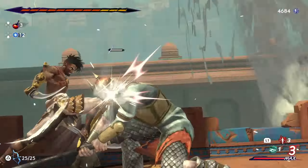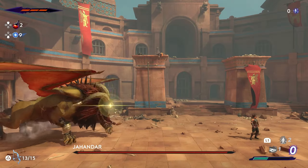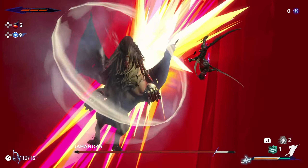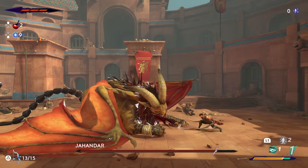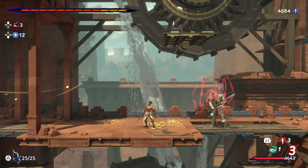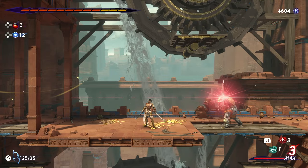Sargon can parry just about every enemy attack, even those with a yellow indicator. Parrying these types of attacks will result in a stylish finisher that immediately defeats that enemy, regardless of how much health they have. Bosses are the only exception and will instead be dealt a solid amount of damage and, depending on which boss, even be stunned. The only attacks that can't be parried are those with a red indicator — these will need to be dodged.